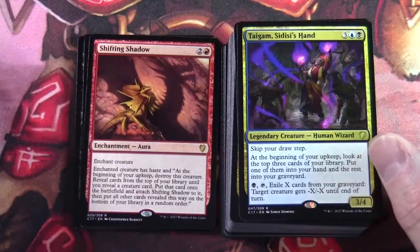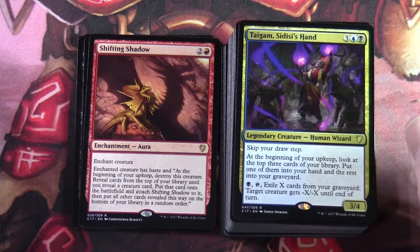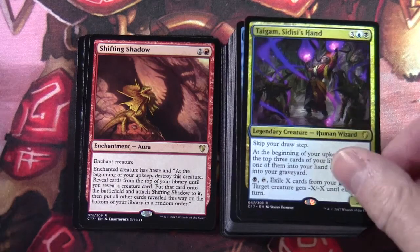Taigam, Sidisi's Hand — three blue-black for a 3/4 legendary creature human wizard. Skip your draw step. At the beginning of your upkeep, look at the top three cards of your library, put one into your hand and the rest into your graveyard. Black tap: exile X cards from your graveyard — target creature gets minus X minus X until end of turn.